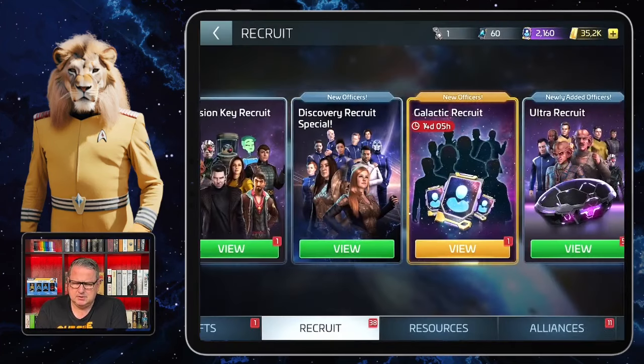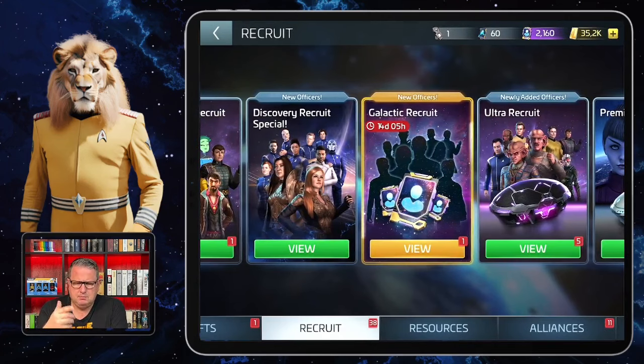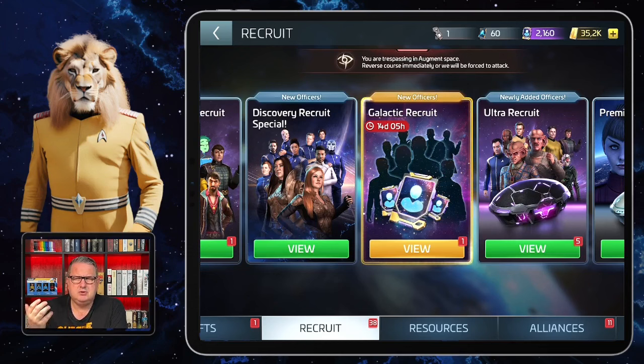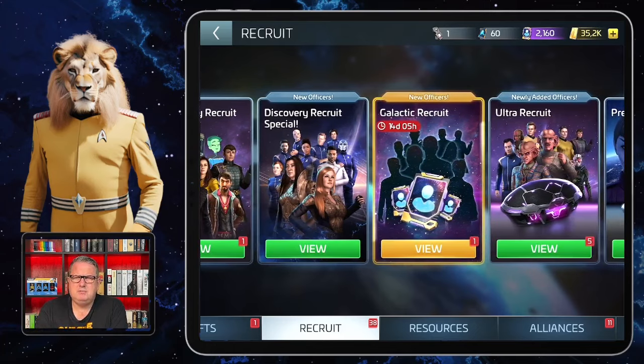Scopely said it's better than the Ultra Recruit and they just introduced it this month. As you can see, it runs out in 14 days, so it's not there for a long time like the Ultra Recruit. But maybe it's just a testing thing, like they did with the Mission Key Recruit — it appeared at some point, then was gone, then reappeared and now seems to be there steadily.